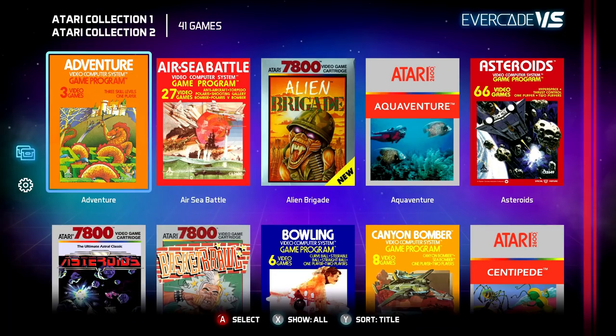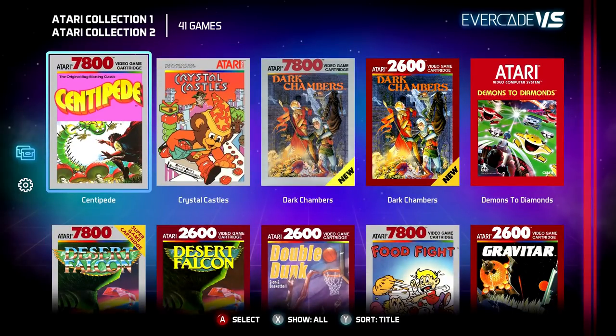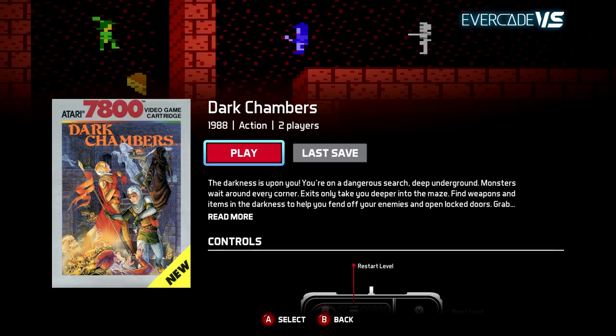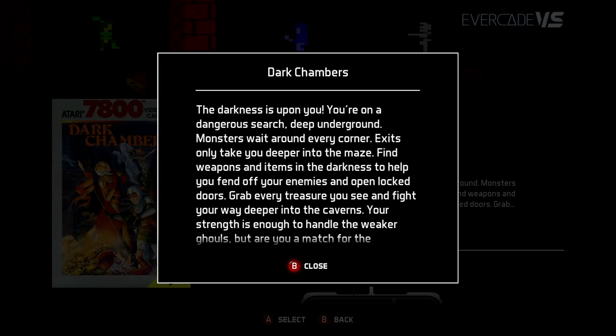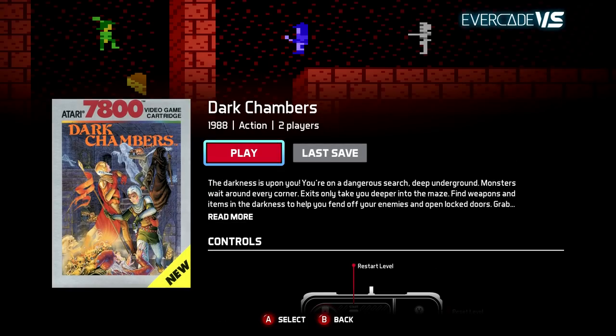You go to the menu where it shows all the games on the cartridges, you go down, and there's an extra game. That's right — Dark Chambers. If you're a fan of Gauntlet and you haven't played this, it's actually based on a precursor to Gauntlet called Dandy. This was released on the Atari 8-bit, Atari 2600, and the 7800 version.